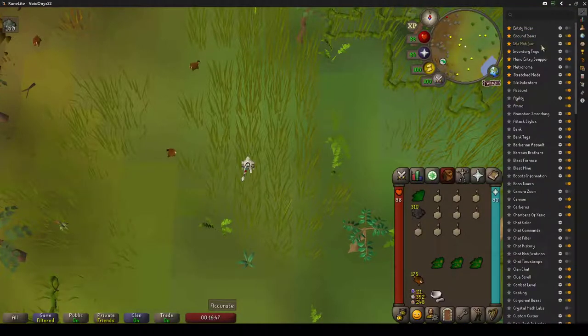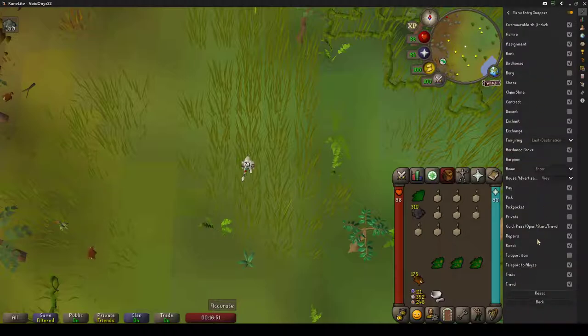So you go to Runelight, make sure you have your menu entry swapper on. And then make sure reset is checked.